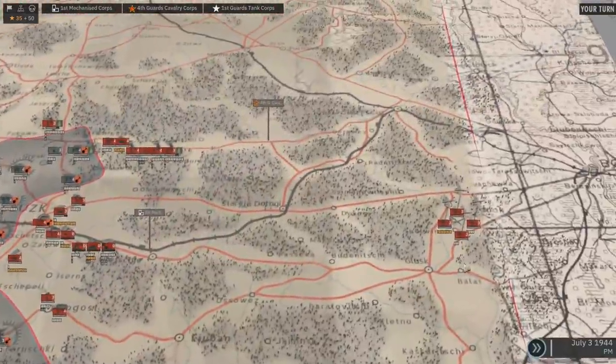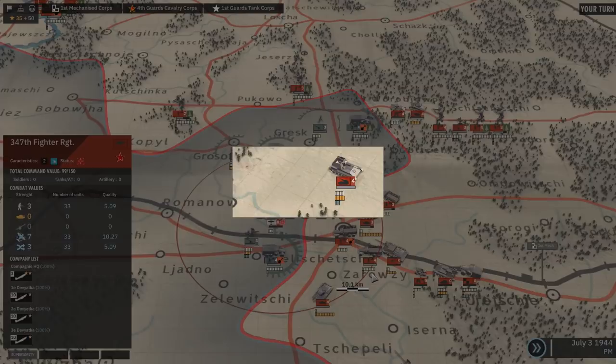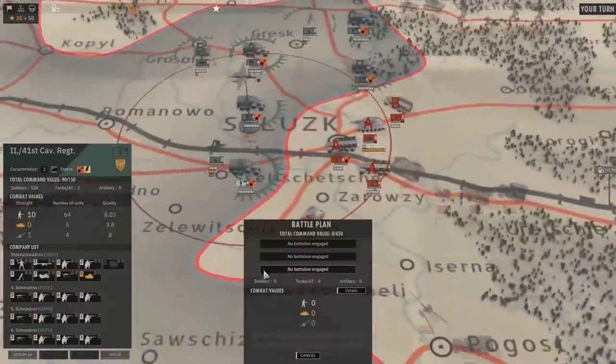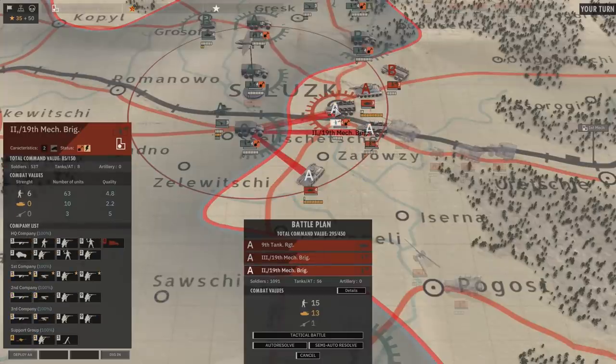Let's prepare our first combat. First, we're giving the air superiority order to the 347th Fighter Regiment, which will limit the German Air Force. These bars under each battalion's label give an indication of the battalion's strength in melee, armored, and artillery. We're attacking this position by right-clicking on it and making our battle plan. Each battalion close enough to join the fight will have a letter above it indicating the phase it can join. The phase is determined by the remaining action points: three for phase A, two for phase B, one for phase C. We're adding up to three battalions to the battle, and the number of units as well as the combat values add up to give us an idea of how the battle will play.